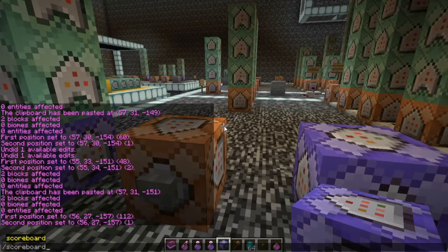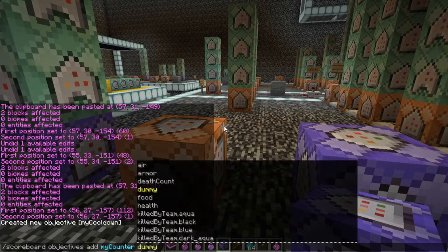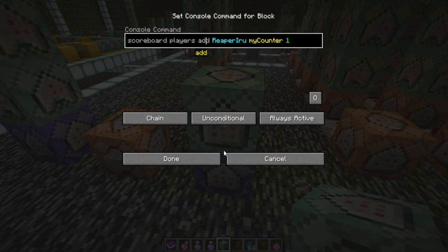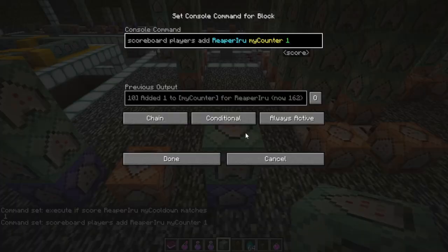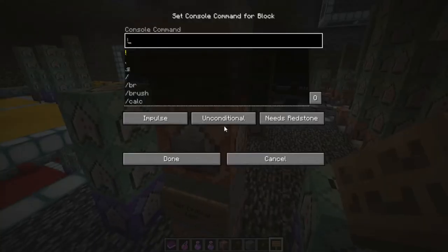We're going to make a new clock for this specific cooldown. 'scoreboard objectives add my_cooldown dummy' and also 'scoreboard objectives add my_counter dummy'. First, we check 'execute if score reaper_arrow my_cooldown matches 1', and put a chain on top: 'scoreboard players add reaper_arrow my_counter 1'. This adds one point to my_counter every tick on the repeating command block.